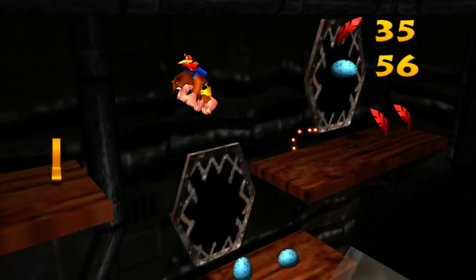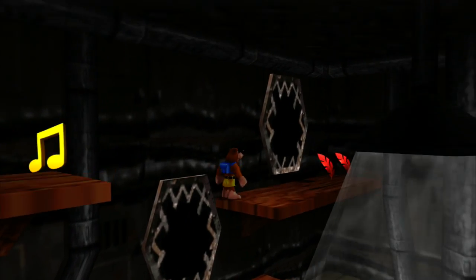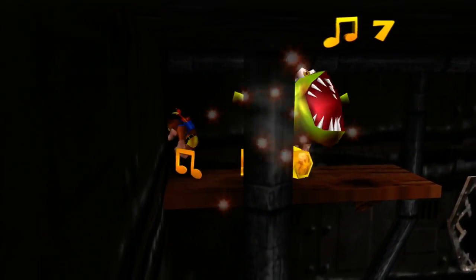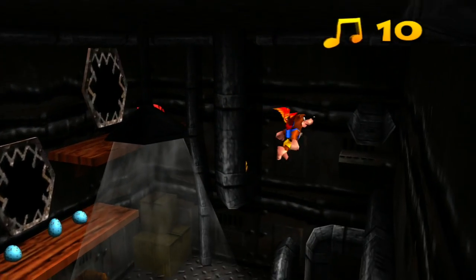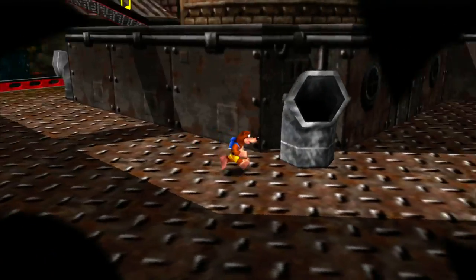All right, he blew up, now we're full HP. Let's get some of these notes. Apparently I was too close to the wall. Let's get some of these and just go through it like that. Pretty simple — we already have 10% of the notes in this level. It's like we're 10% of the way done. Except we're totally not.